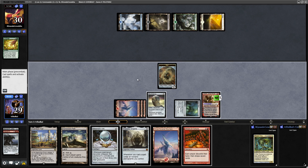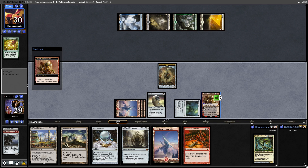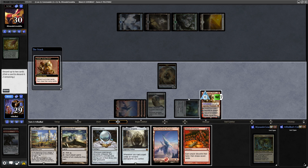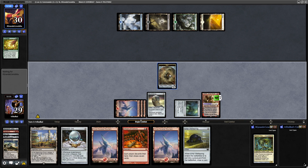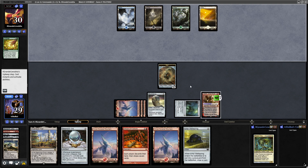Maybe getting rid of Homeward Path is the thing then. We will discard Paradox Engine and the Homeward Path. And then our aim is to kill off the Eco Wellspring and reanimate the Paradox Engine next turn.